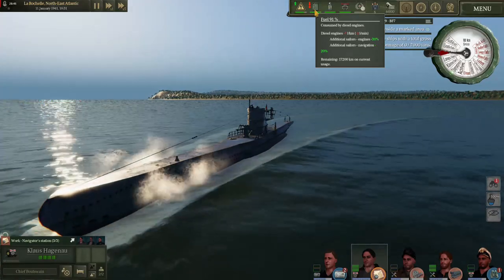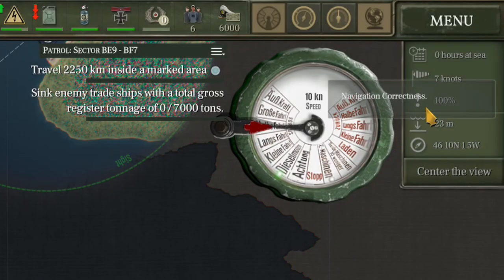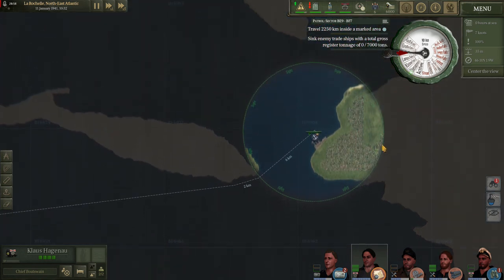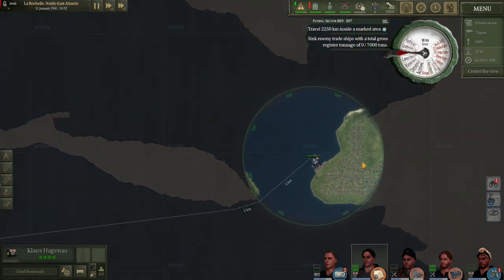At the same time, if we check our map screen we will see that our navigation correctness will not drop. Navigation correctness — if it falls to zero — will get you lost. If you are lost you will be unable to see where your boat is on the map, making it almost impossible to get back home.